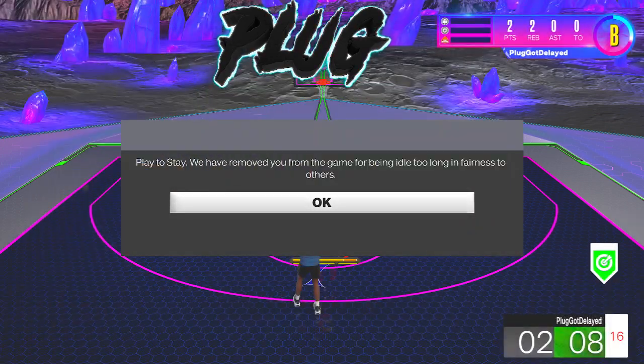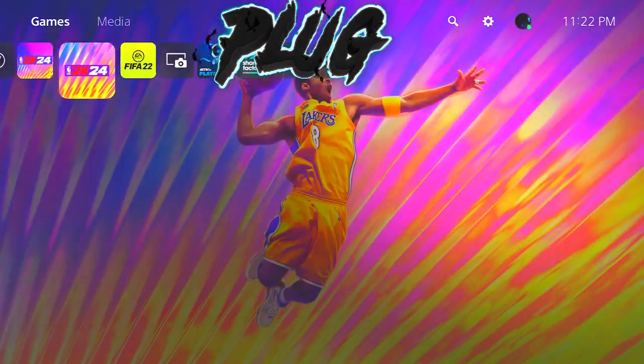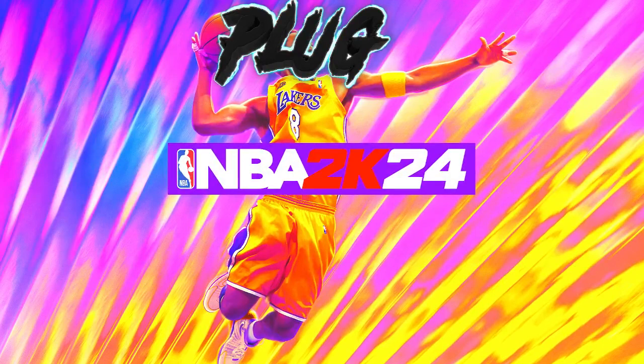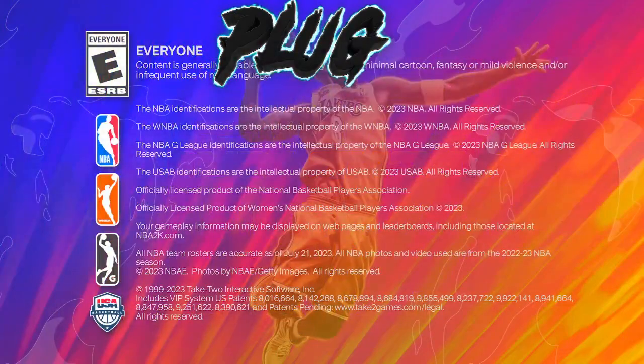That's how easy this game is. You can really hit level 40, get your mascots, get everything you need with double rep off this glitch in less than an hour. That's what I have to tell y'all today because this is crazy. If y'all did enjoy this video make sure y'all like and subscribe. It's been y'all boy Plug and I'm gonna see y'all in the next video. Peace.